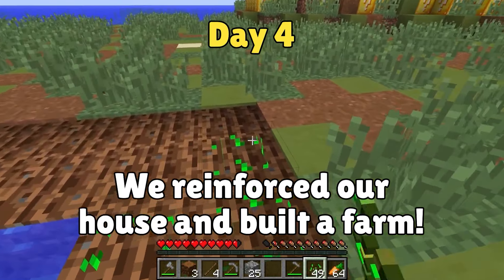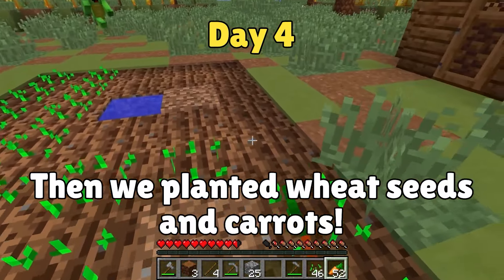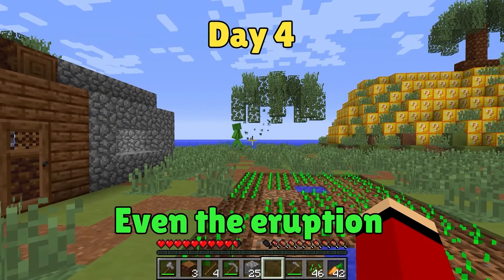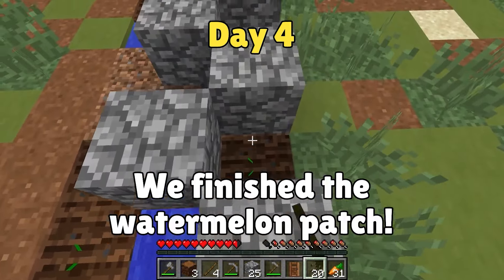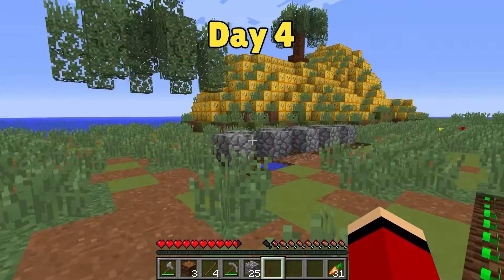Day three! We found seeds in a house on a cliffside. This area is starting to look more like a farm and our house has expanded. Let's plant the seeds — you plant the wheat, Mikey! I'll plant the carrots. Raw carrots can be a good source of food. Our farm is finished — we can survive this, even the eruption! Let's make a watermelon patch next. We finished the watermelon patch!